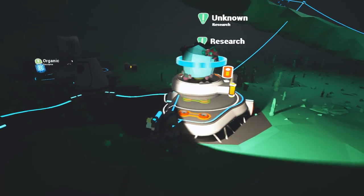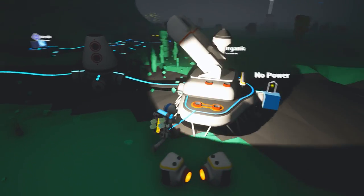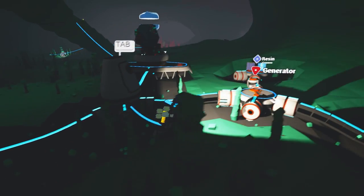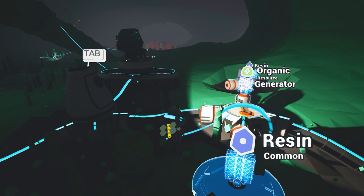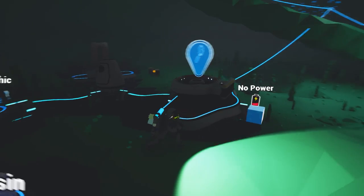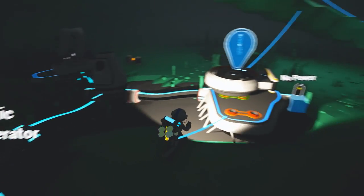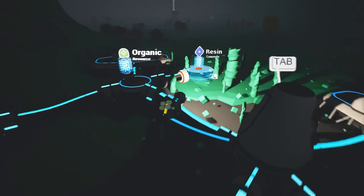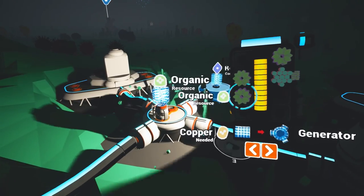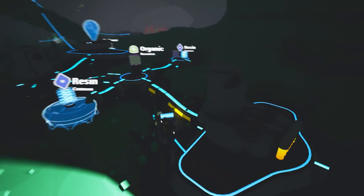Where did I put my little generator? I put a generator around here somewhere. Oh, research! It didn't even tell me what I got - the hell. If you're not in the area it doesn't tell you - that's stupid. I'm not gonna sit next to my base all day trying to get research going.